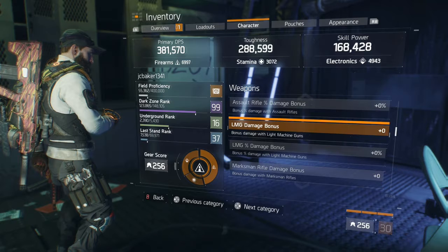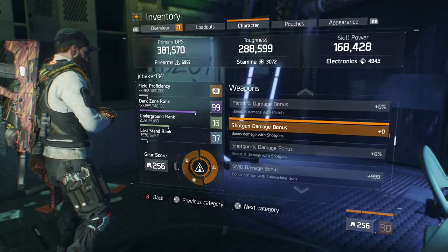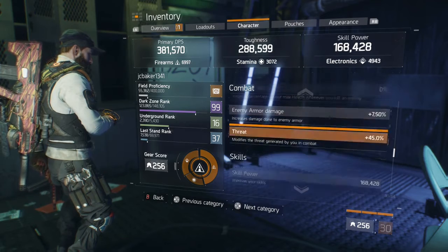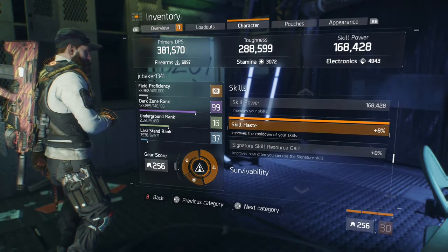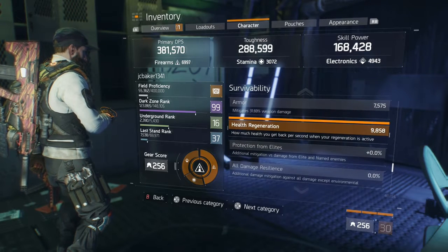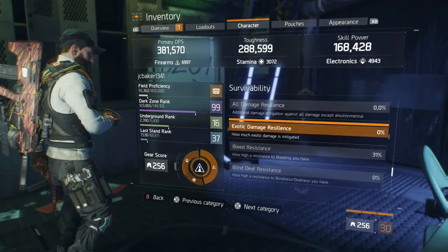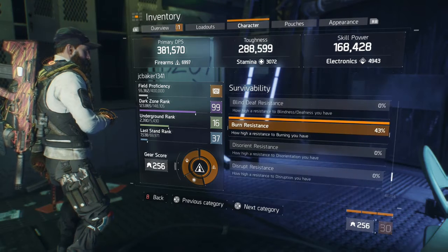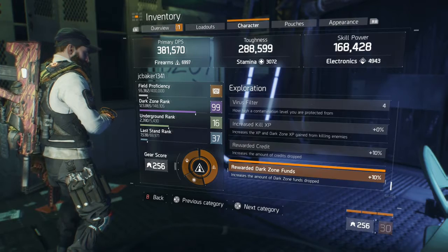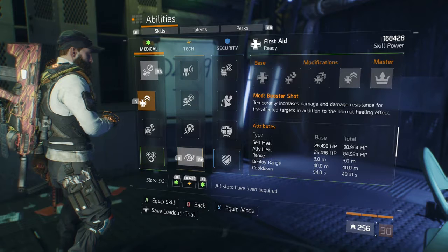Pretty much every other stat comes with the 16% damage from the skulls gloves. 999 SMG damage — would like 1001 but not going to be picky. Skill haste is only 7 or 8 percent, not much but all I really need. Toughness and max health are in the recommended area. Anyone running over 300 toughness between 300 and 330 might as well spec into skill power.